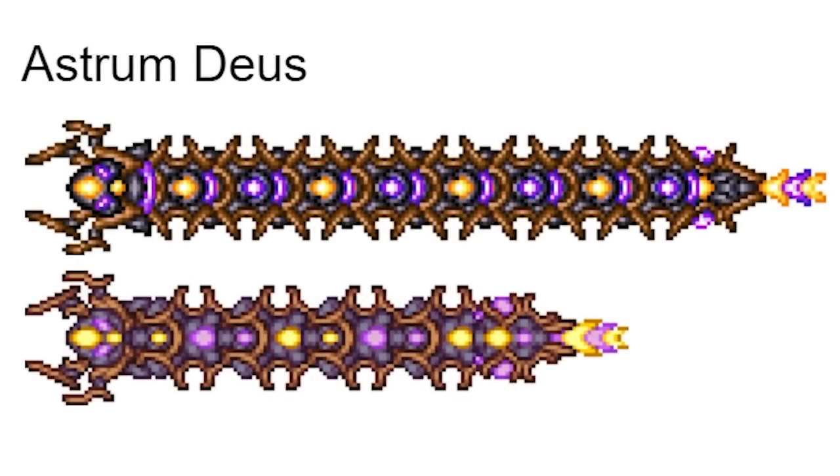The Astrum Deus sprite — the second one looks like something that would be in Calamity currently; the shading is pretty nice. There used to be 12 of them attacking you at the same time and it was kinda crazy.